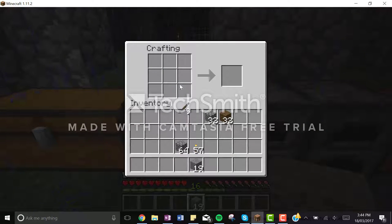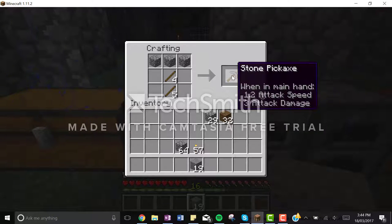And then for a pickaxe, it's just two sticks and material on the top. Sorry — cobblestone, gold, diamond, iron, wood, and cobblestone.